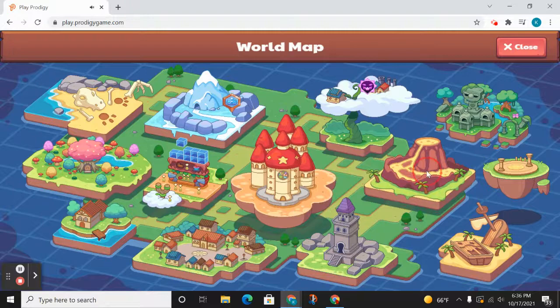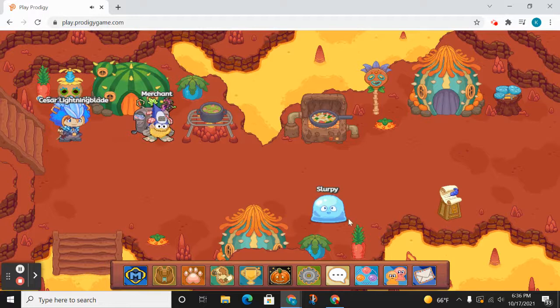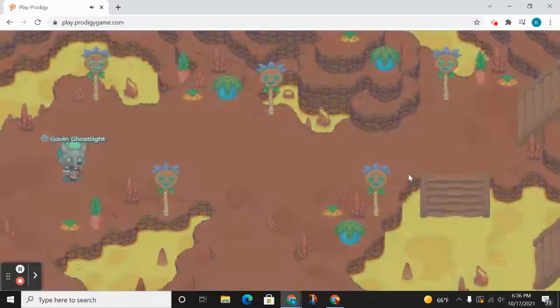First you're going to go to Bonfire Spire. Once you go here, you should see that this part is covered in lava — that's what you want. Because if you go over here, this part has to be covered in lava too. That's what you want also.